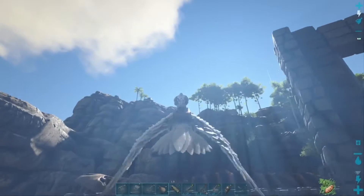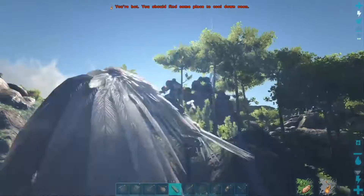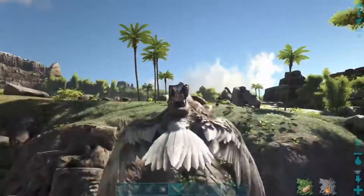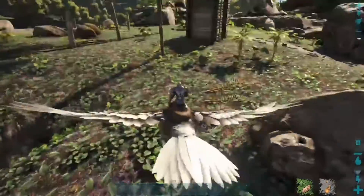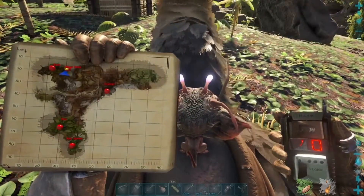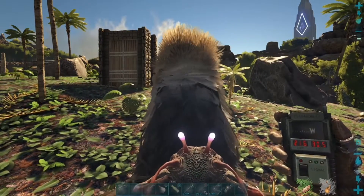Let's go find an Argentavis. Normally you'll find some right up here — yeah, there's one right there. Let's see what level it is: it's level 100. This is the Ragnarok map, by the way, but this is the location for it. The latitude is 21.6, the longitude is 30.5.